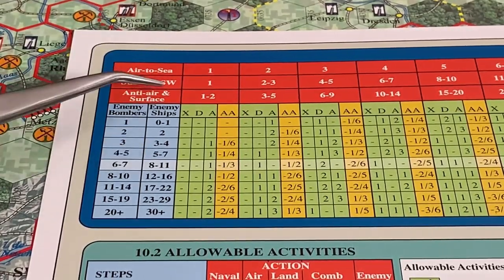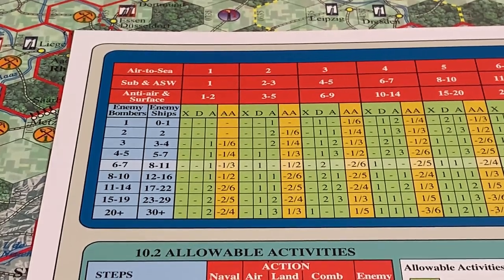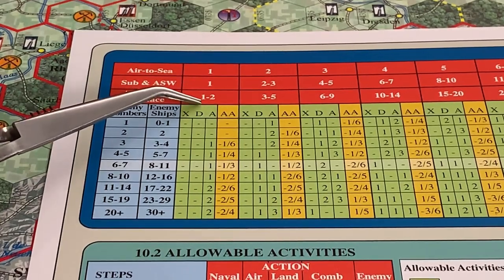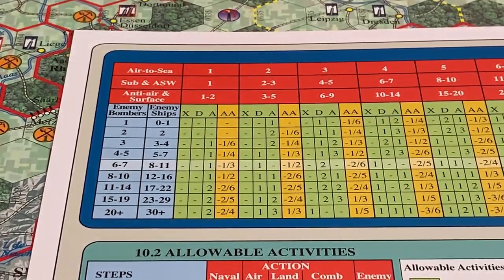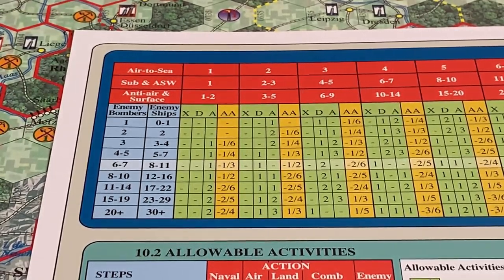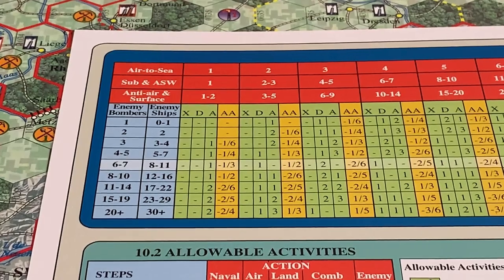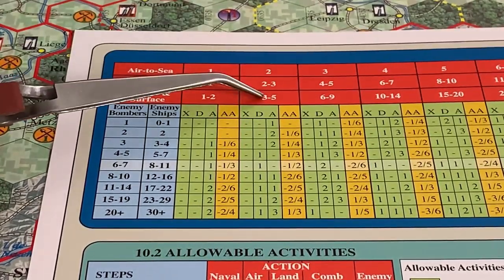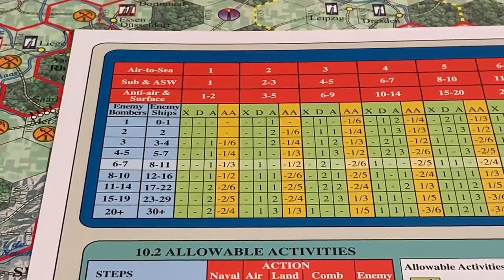Once you've determined the number of targets and the factors you are shooting at, you have the opportunity to spend surprise points. You can spend two surprise points to either increase your own column one column or to decrease your opponent's column one column. Both sides will shoot at one another and the effects of the combat will be implemented simultaneously — much like air-to-air combat. So even if you score enough results to completely destroy your opponent's units, they're still going to get that shot off at you before they are removed. You can spend as many multiples of two surprise points as you like to shift up. Likewise, you can shift your opponents down and off of the chart entirely where they won't be able to get a shot at you.